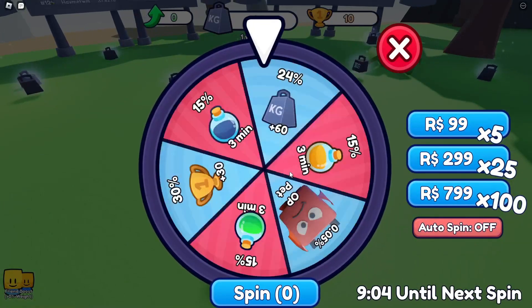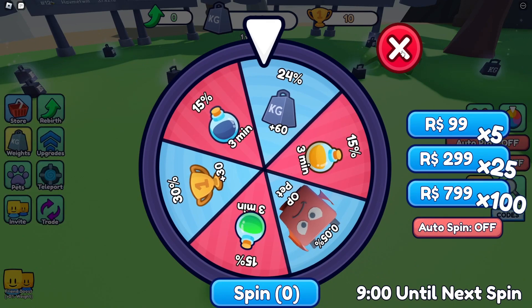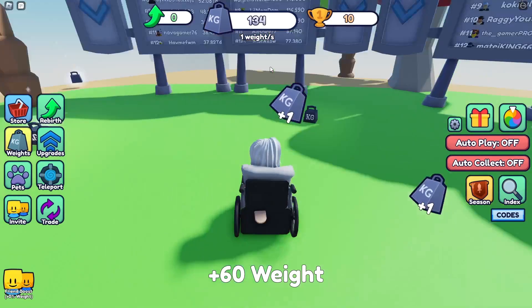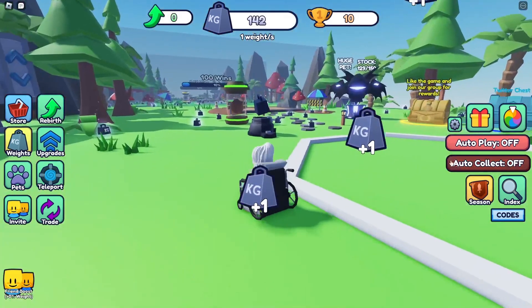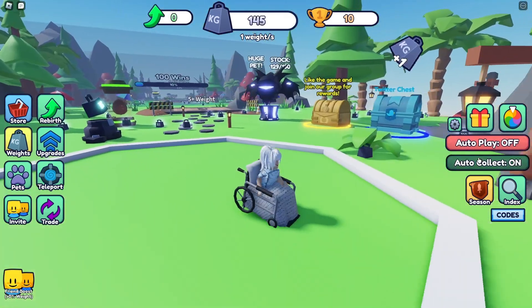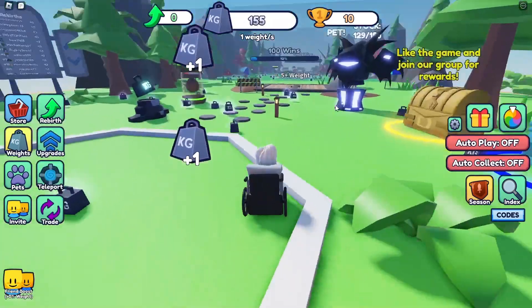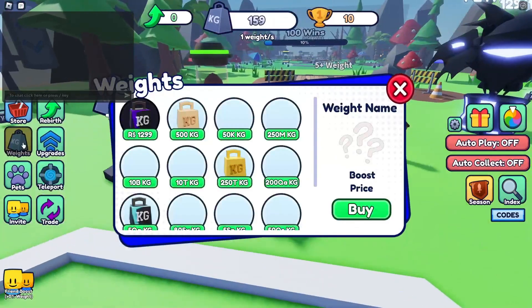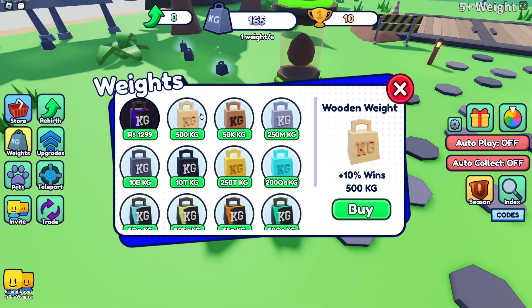Let me just spin the wheel and see what we get — plus 60 weight. Every second you get plus one weight, you can walk around the map. Weight auto-collect, nice, that's free! Can you get new weights? You can for 500, okay that's cool.